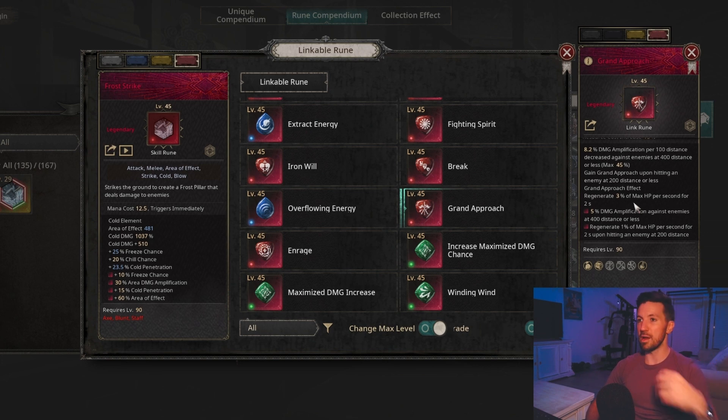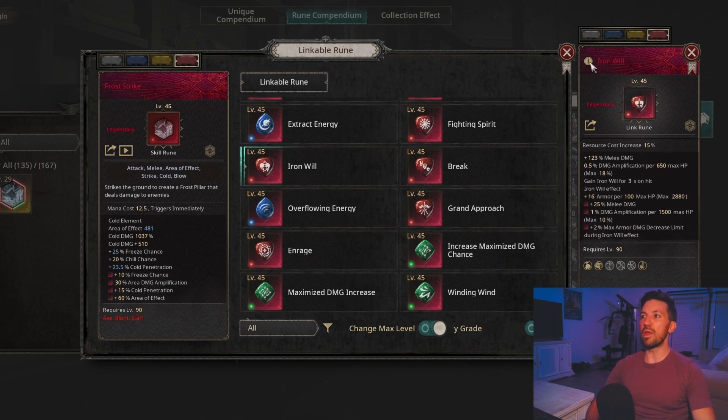On top of that, Grand Approach is defensive in that it allows you to regenerate max HP per second when attacking at 200 distance or less — so tons of damage plus HP regen, which is a must-have in my opinion. And then finally, if you have the HP to support it, Iron Will is amazing. I'd use this over something like Melee Damage Amplification because it gives more damage — you get a ton of melee damage plus up to 28% more damage amplification, provided you have enough HP. Right now you need 15,000 HP to get the full benefit.